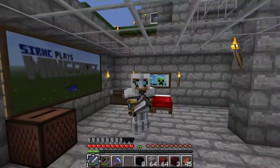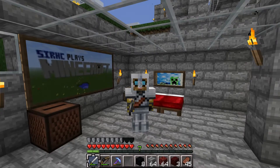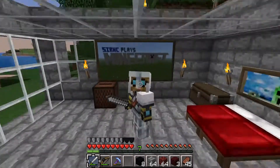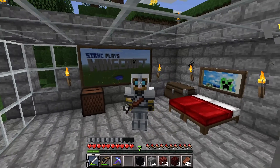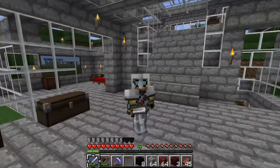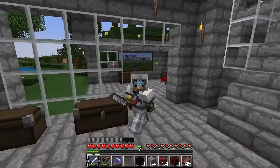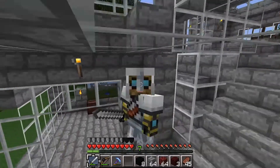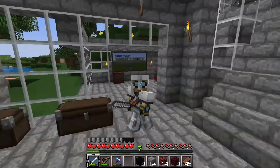Hello everybody! My name is Cirque and welcome to the 18th episode of Cirque Plays Minecraft. Today we're going to be finishing up our ultimate smelting contraption, our amazing device that we started two episodes ago. We completely failed the first episode, but then learned how to actually do it, then did it last episode, and now we're going to finish it — and it's going to be awesome!